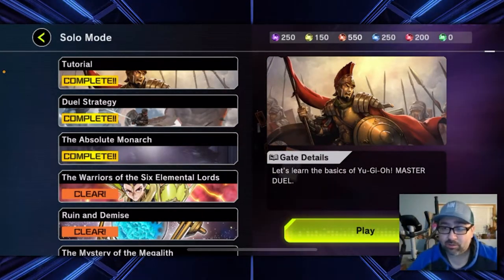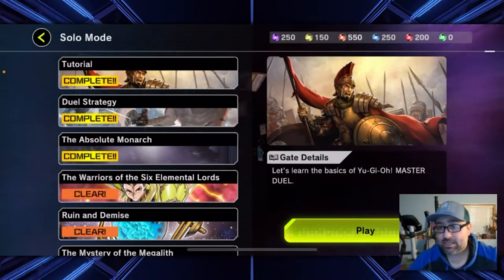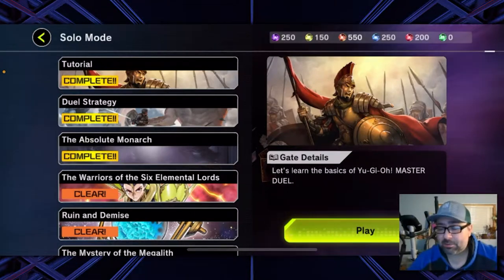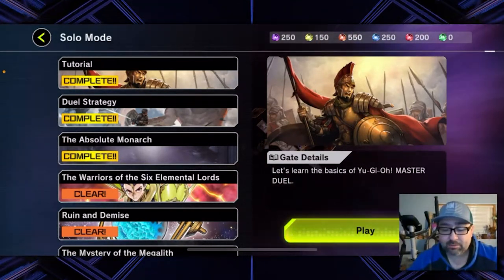I would sit in solo mode, learn the game, start building decks, and then slowly dive into the online play. And once you're first starting out, don't expect to get up to platinum tier right away. That all comes with just learning the game and playing through.